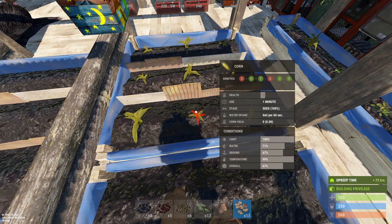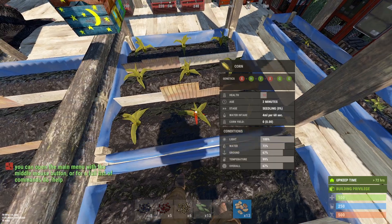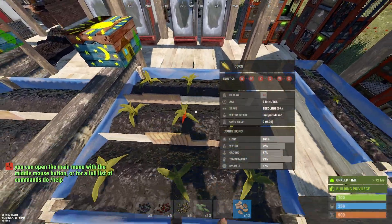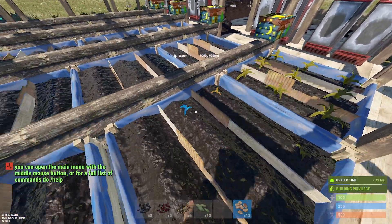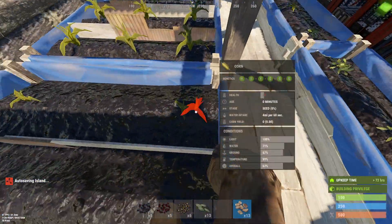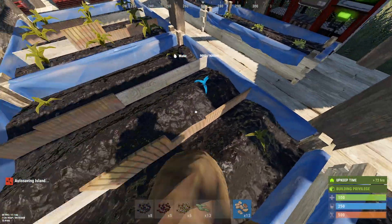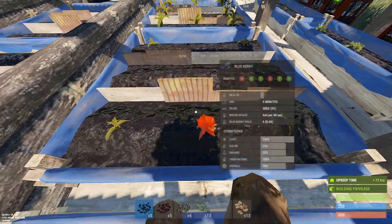That means your crops are going to grow slower, and the slower they grow the more water they use, and they're going to yield less. This box of corn is probably going to put out somewhere between four and six corn per plant. So if you want to do this more properly, plant your corn in the corners where it can't crossbreed — and we already got a good one, leaving five slots for other things.